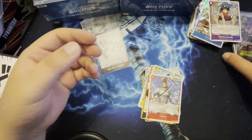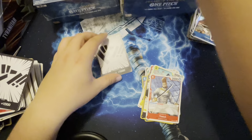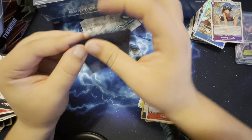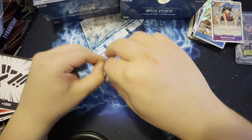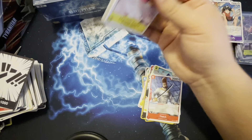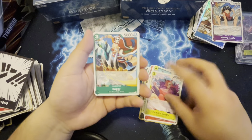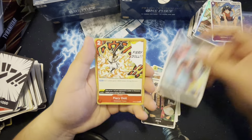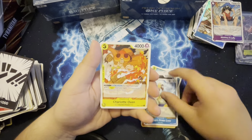I'm over here fascinated with the card itself. This is gonna be the one guys — the manga Usopp. I've never gotten a manga card before, let's see if we get some today. We got the Charlotte, we got Buggy, Miro, Usopp's pirate crew.